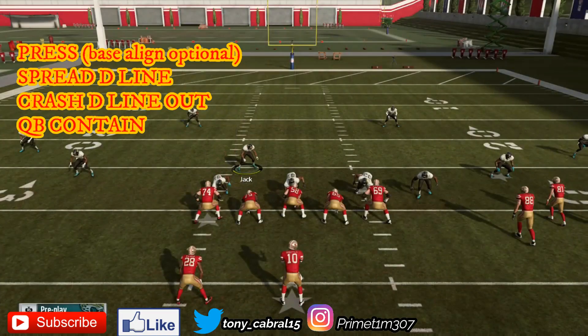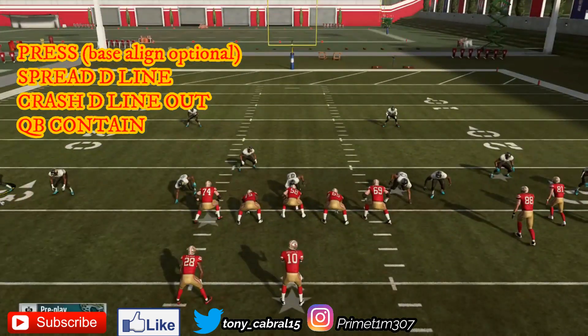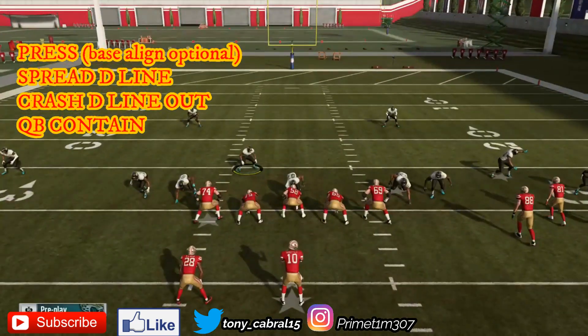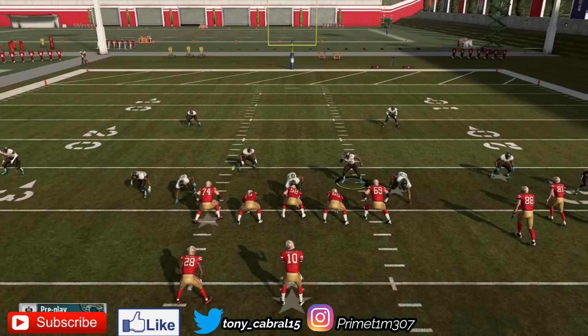The first thing you're going to do is just press, spread your d-line, and bring this nickel corner in tight. Then crash the d-line out, QB contain. You can just user this right outside linebacker here — it's only a four-man blitz, so you don't need a fifth man. Just user the right outside linebacker and let it play.